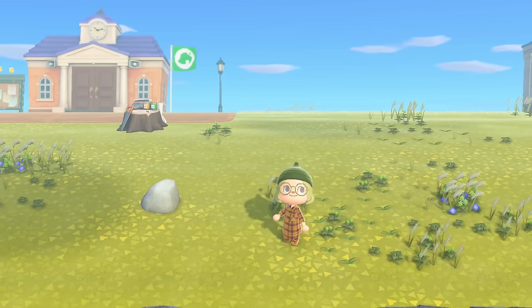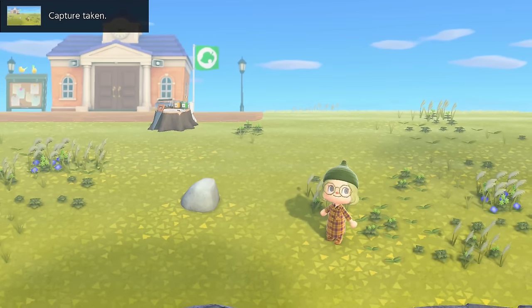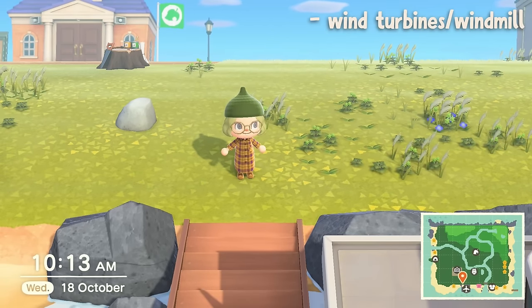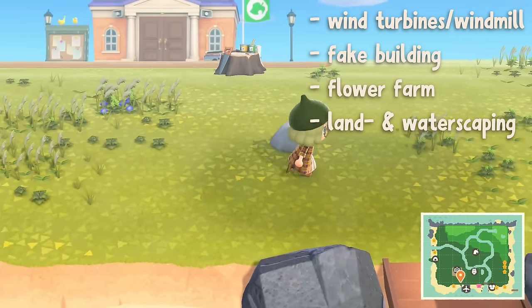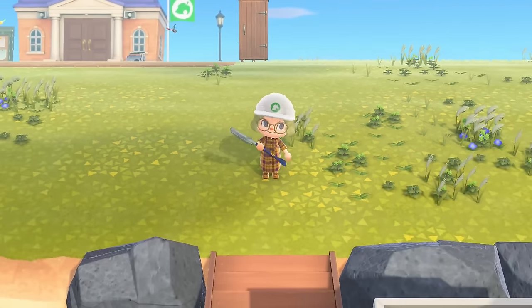First things first, let's take a before picture. There we go — looks good to me. As you can see, my resident services is quite close to the entrance, so that'll be a little bit of a challenge. My thoughts right now are: wind turbines or a windmill, maybe a fake building, definitely a flower farm, some land and waterscaping, and possibly a diagonal bridge.